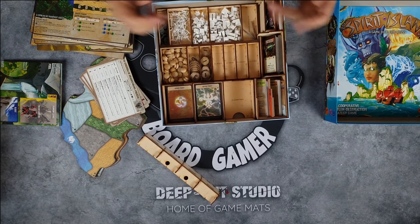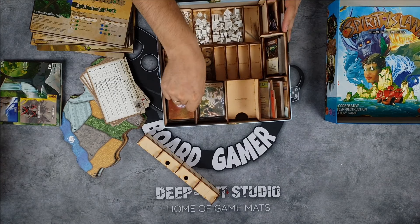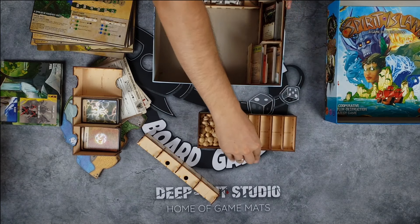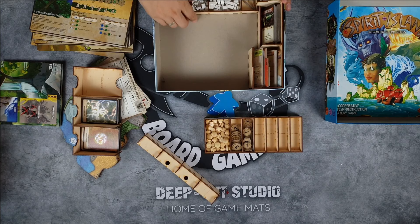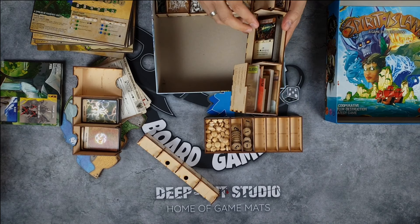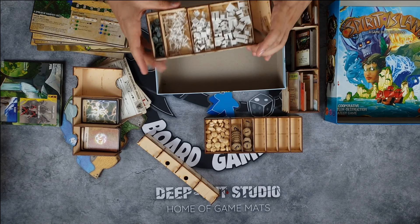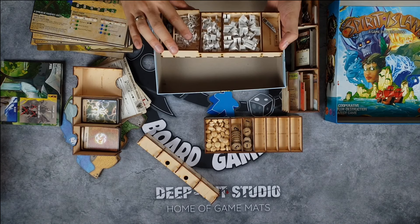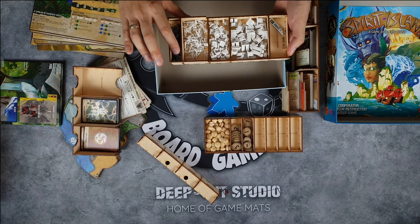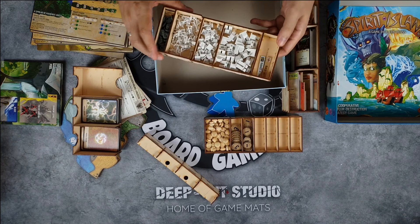Everything is in its own separate compartment. You take the cards out, put them aside, and you have your tokens that you can put beside the board. Then there's this part that holds all the cards for all the spirits, and the last section holds all the conquistadors, cities, towns, blight tokens, and the random scenario markers that you keep up here.